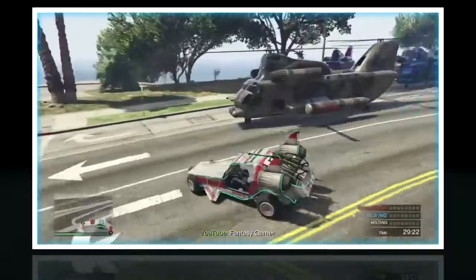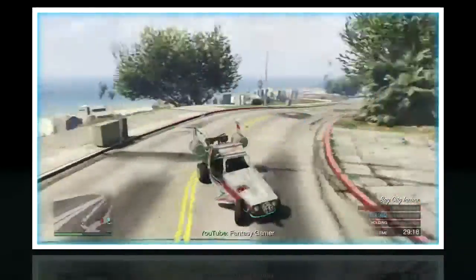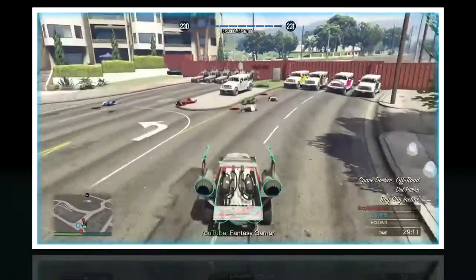I'll just quickly show you where the boat is. It is right over here near the pier — you can see it in the distance over there. I'm just going to quickly get my friend because I can tell he's being shocked or something; otherwise he won't be over there.